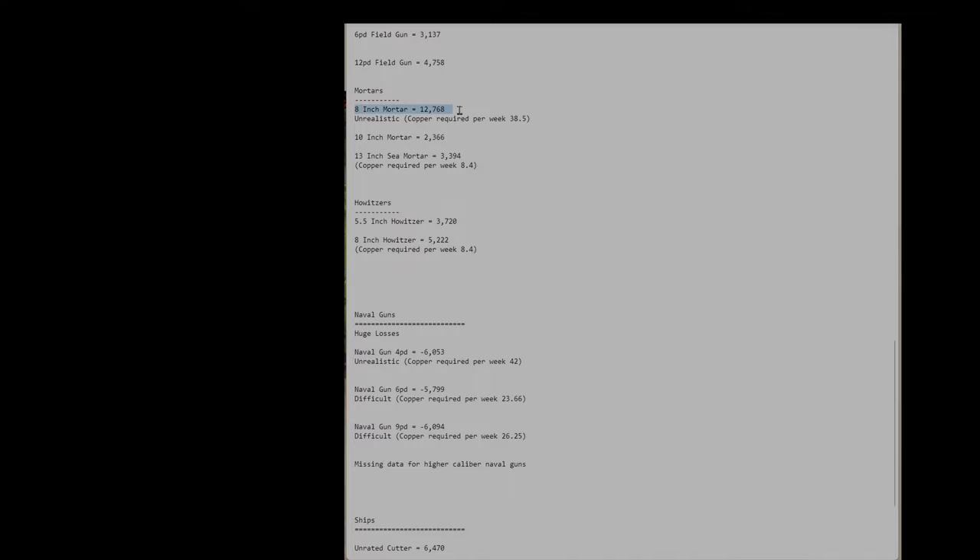The 10-inch mortar is not as cost-effective. The 13-inch mortar is much better and requires only 8.4 copper per week, making it more efficient than the 8-inch mortar. Howitzers are even better — the 5.5-inch gives almost 4,000 and the 8-inch Howitzer gives over 5,000 with the same copper requirement as the 13-inch mortar. So it's really good value. Naval guns, however, have terrible value — I noted huge losses of minus 6,000, minus 5,000, minus 6,000. Never ever produce naval guns; you're losing money. If you need them, buy them from the market or capture enemy ships and use their cannons.